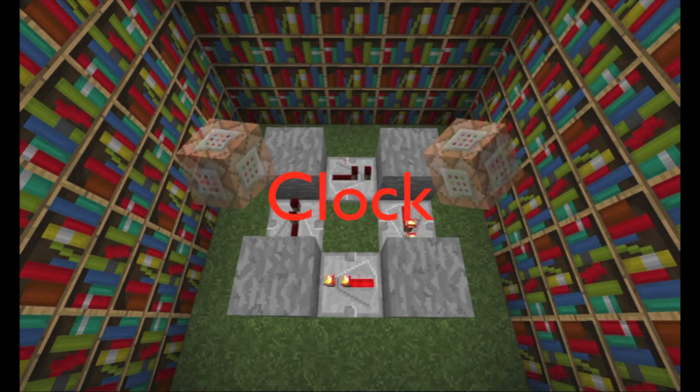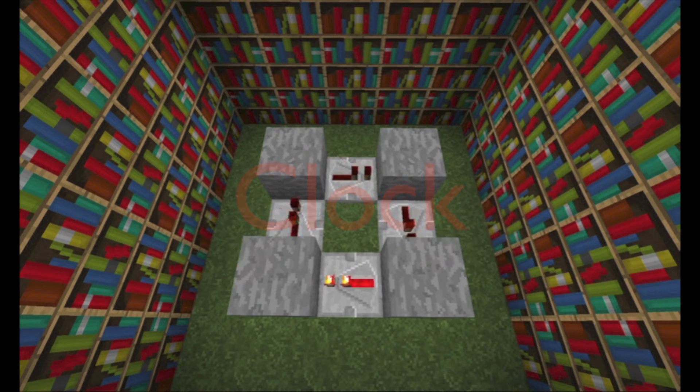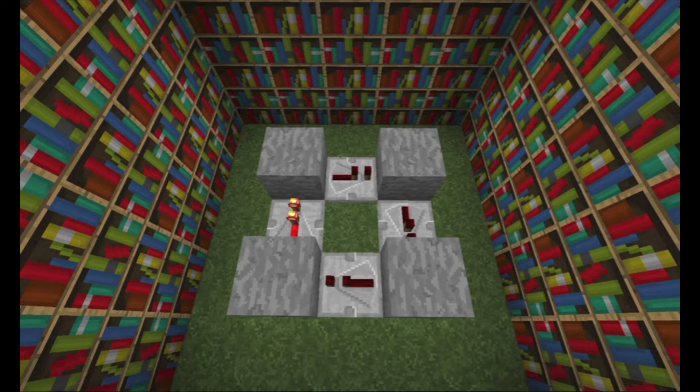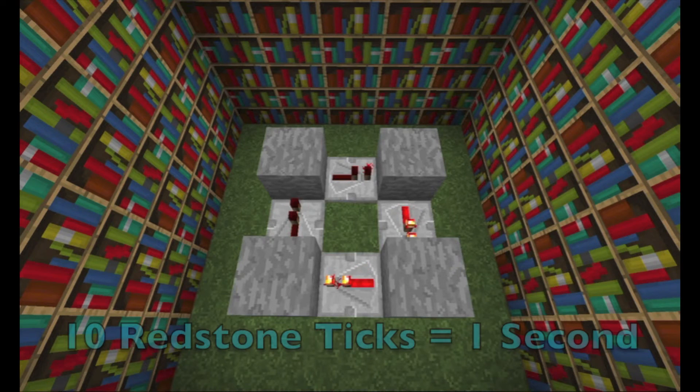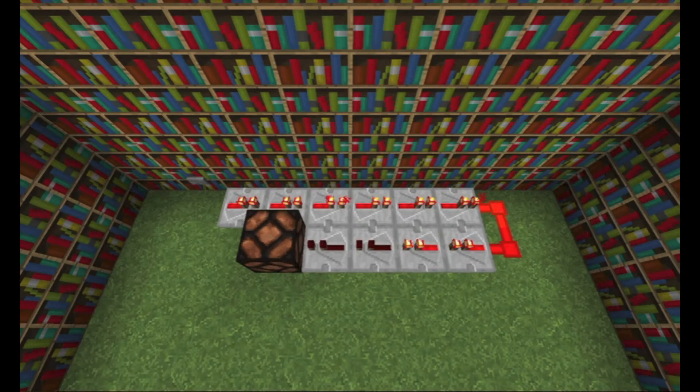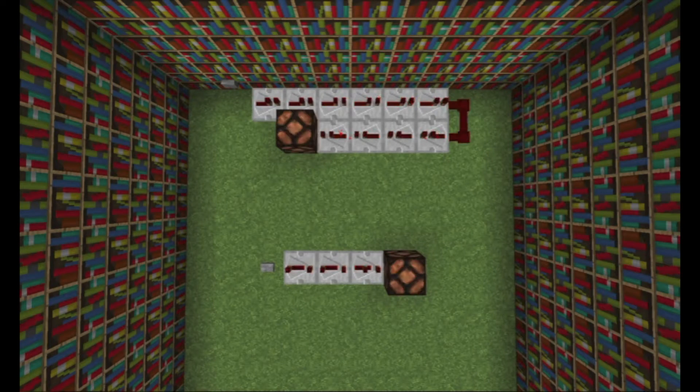This is a very common clock. It doesn't really have a particular name. For our purposes, we will most often refer to this as a repeater clock or a regular clock. This clock works by utilizing the delay properties of repeaters. Remember, we can set a repeater to have anywhere from one to four redstone ticks. So if we use a little simple addition, we can delay a redstone signal for the exact amount of time that we want. A good rule of thumb is that ten redstone ticks equals one second, because one tenth of a second multiplied by ten equals one second. Ten redstone ticks is equivalent to two repeaters on four ticks and one repeater on two ticks. So if we power this line of redstone, it will take exactly one second for this lamp to turn on.